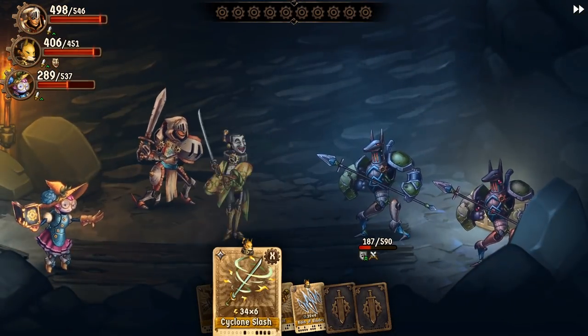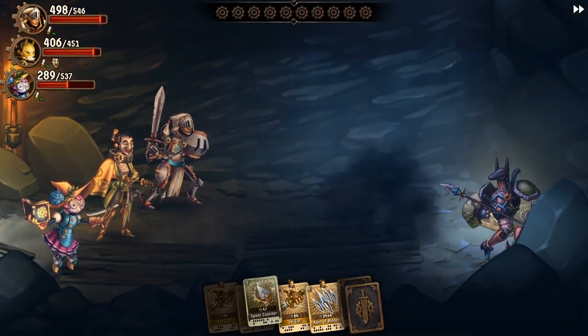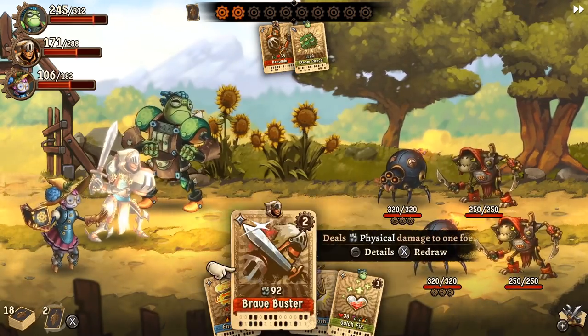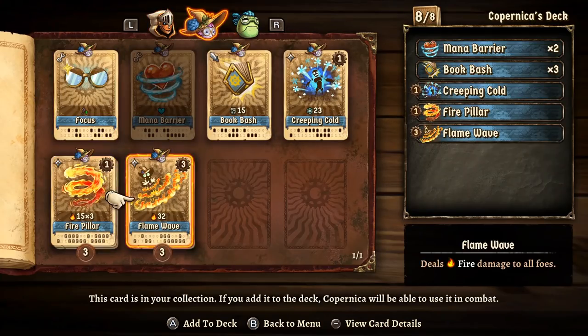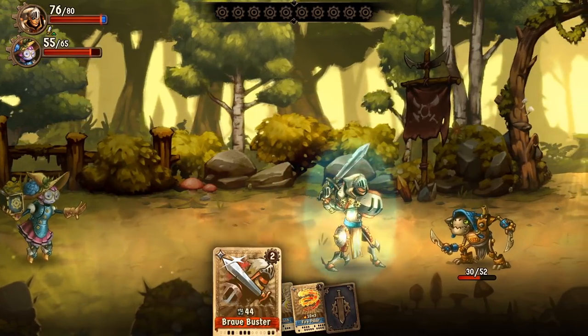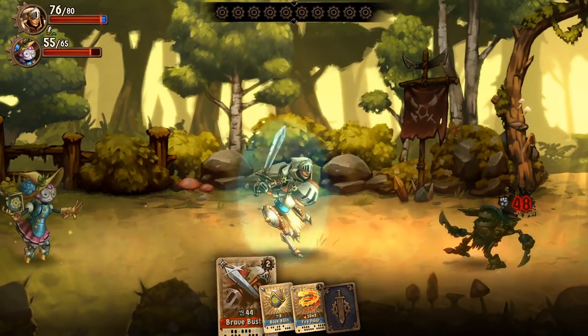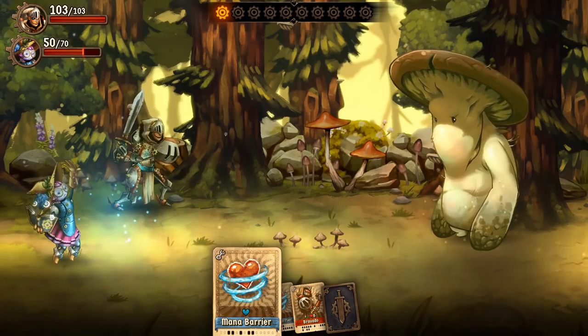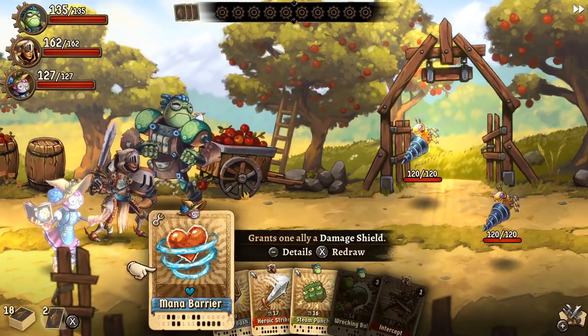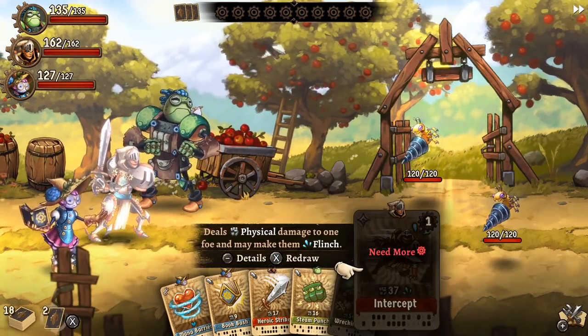Combat is where SteamWorld Quest stands apart from your typical RPG. The turn-based nature may be familiar, but the battle system revolves around cards. Each character has their own deck of eight cards, with each card corresponding to an action. For instance, if you play an attack card for Armele, she will perform the specified move. The same applies for Copernica's Shield Barrier or Galio's Healing Spell. During battle, your party's cards are shuffled together, forming one large 24-card deck.